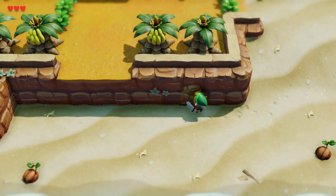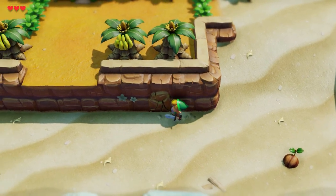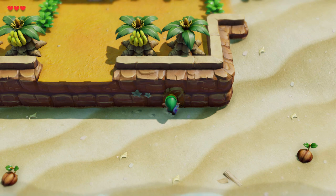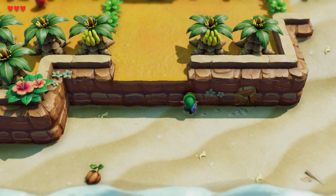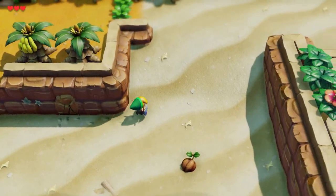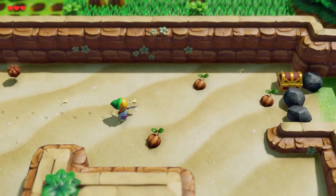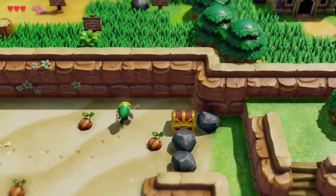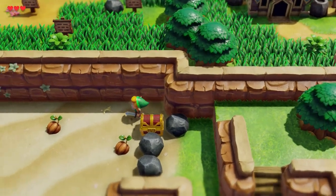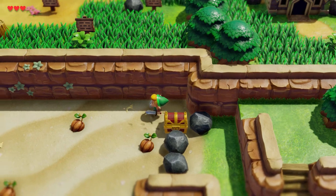Now I just want to test one thing. So if we hit the regular wall - the clang sounds a little bit different, which is the same as in Ocarina of Time. You would hear that sound when you hit a wall that you could actually blow up with a bomb.